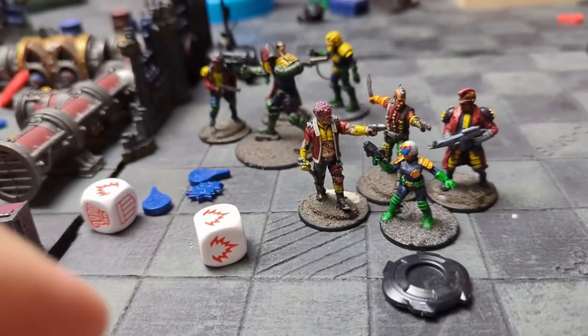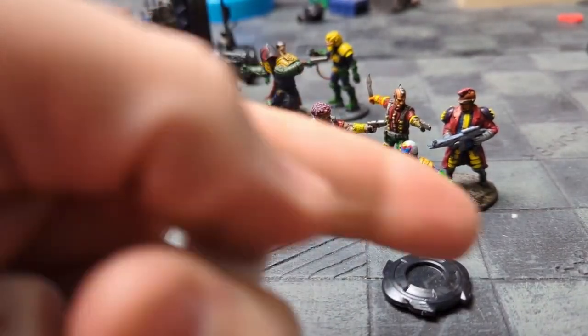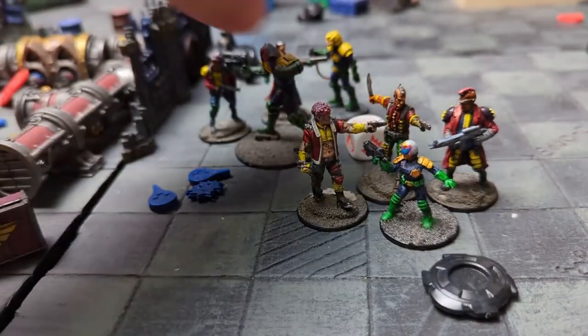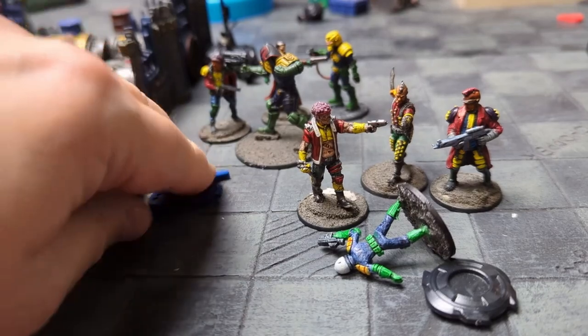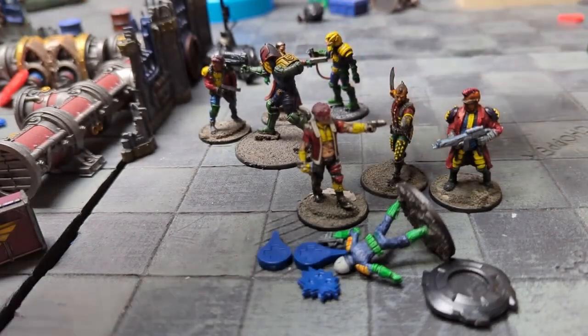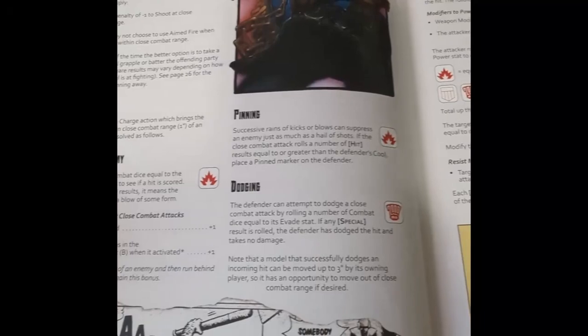Multiple opponents: multiple attackers ganging up on one opponent will happen quite a lot. They do get in each other's way though, so there are no bonuses for outnumbering someone — with one exception: models that operate in packs, such as juves, score hits on both hit and special results if at least one other pack member is also in close combat range. A close combat attacker with multiple enemies in range can split their fight stat to attack more than one model; at least one point of fight must be assigned to each. So if a judge has three fights against three opponents, he has to put one on each, lowering his chance of hitting.